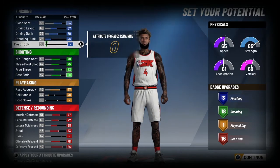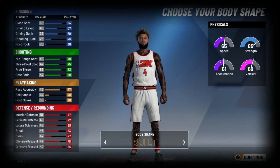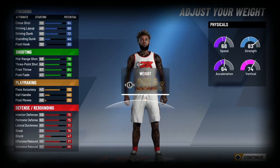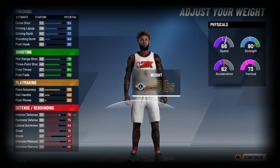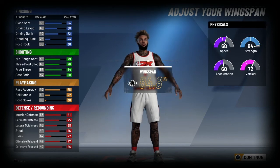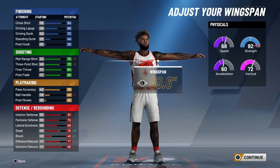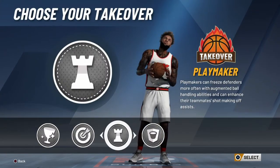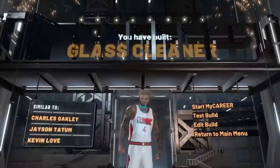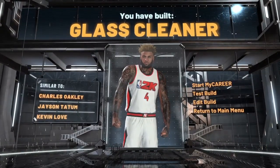I took down block and put it on pass accuracy and ball handling — let's see what it does. So this is the actual build right here, the actual build setup. I went with 6'8, max weight, max wingspan. As you guys can see, all his stats kind of resemble and made the build. I'm in with sharp takeover still and I got a glass pane. Hope you guys enjoyed the video, it's been your boy MGS Money — peace.